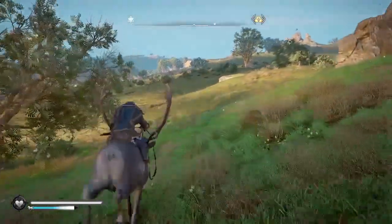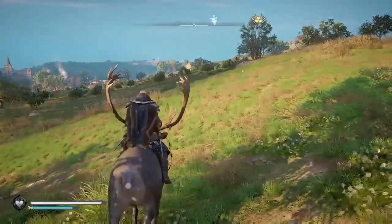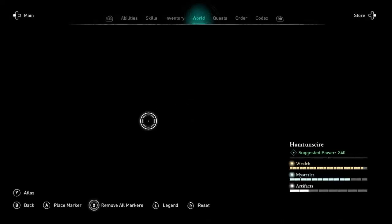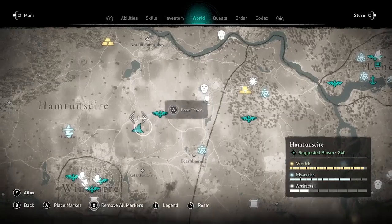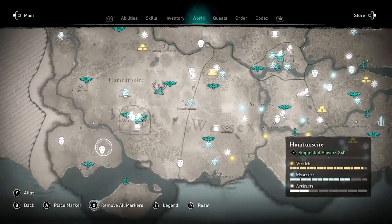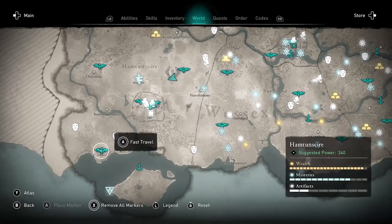I used the blinding rush ability there to get in and out quickly, but you don't need to do that. You don't need to use blinding rush or stealth kills — I'm just doing it to make this a little faster. You can kill the guard however you want to get the tungsten.